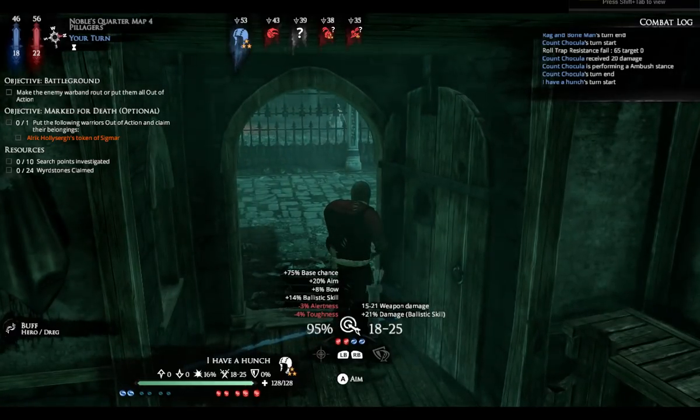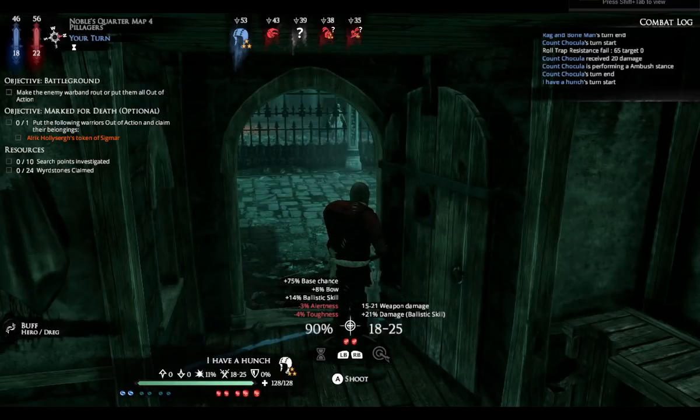I'm going to try and aim it. Actually, is it worth it? A regular shot is 90% chance — this is all RNG — or I can aim for 5% extra, but it doesn't affect the damage. I'll just shoot regular.